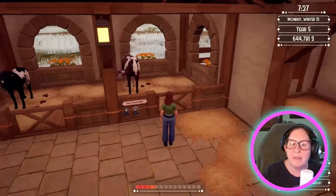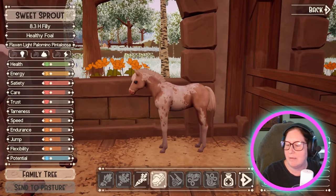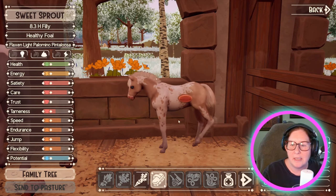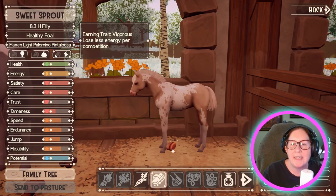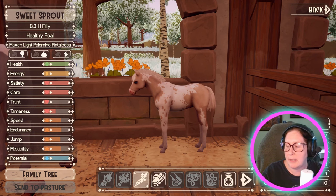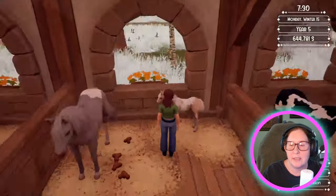Okay, who we got here? We've got our stallions. All right, this is our first Pintalusa — a little flax and light palomino. Super cute. I kind of like the name Sprout. Look how cute, look at the pink muzzle! She has the trait Vigorous — loses less energy per competition, which is fabulous — Mysterious Pooper, and she's Clever, earning one potential point per day. She's got blue eyes! Oh my goodness, she's adorable.